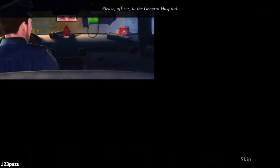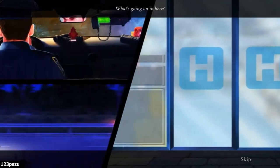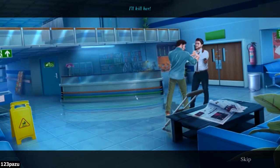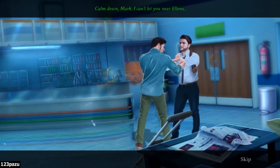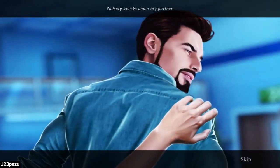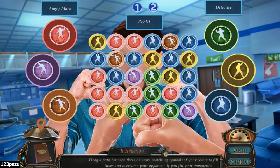Please, officer, to the General Hospital. What's going on in here? Where's Elena? I'll kill her! Get out of my way! Let me go! Calm down, Mark. I can't let you near Elena. Nobody knocks down my partner. Get out of my way! What the heck?